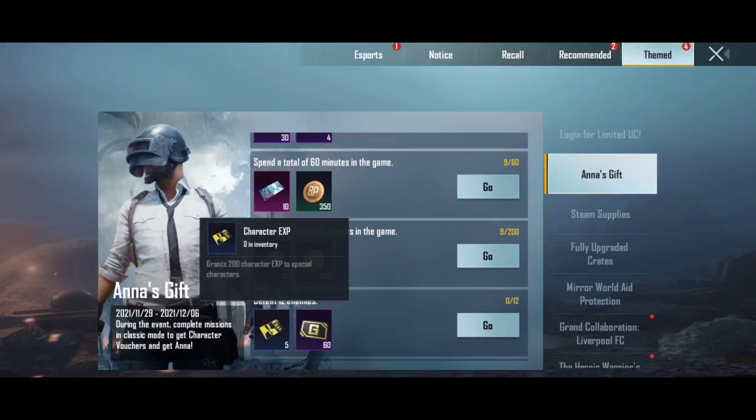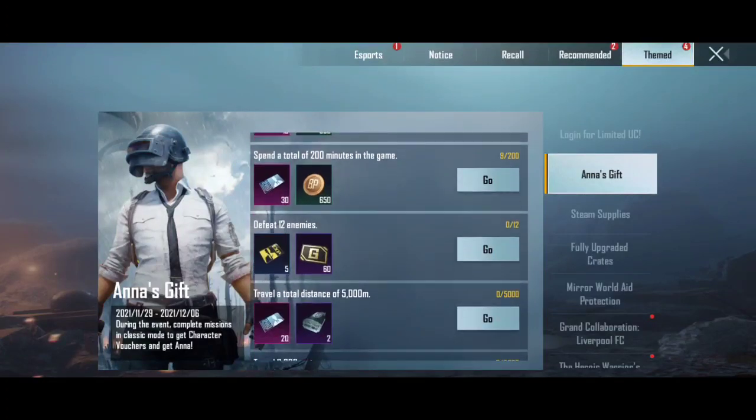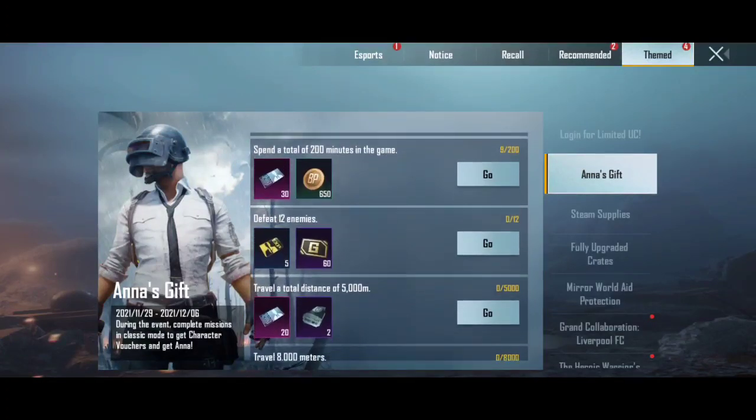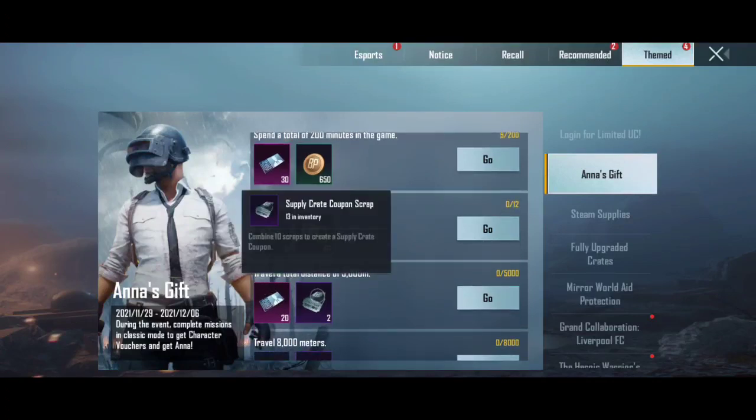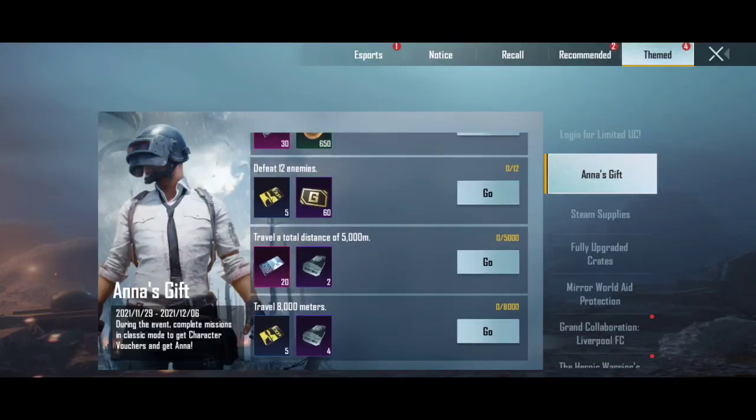If you have a special character — Victor, Sara, Andy, Carl, or Anna — you will get a 200 XP increase, giving you 1,000 XP total. After defeating 12 enemies and traveling, you will get 20 character vouchers and 2 supply card coupons, for a total of 170 character vouchers. Travel 8,000 meters and you will get 5 XP cards, for a total of 10 XP cards.